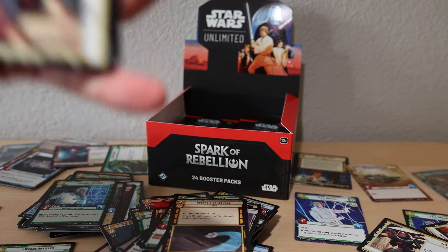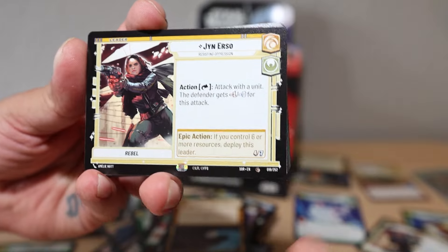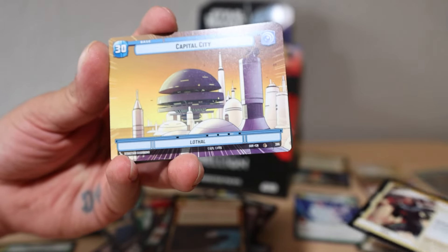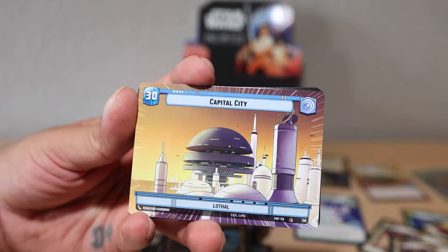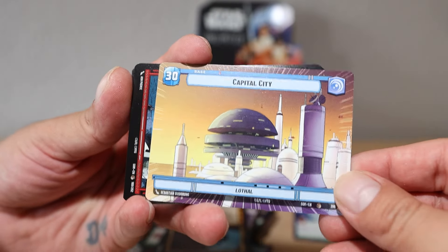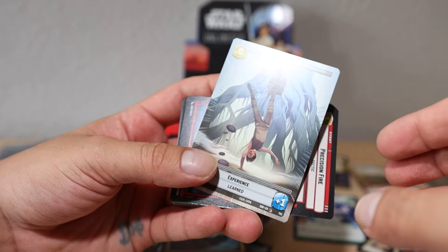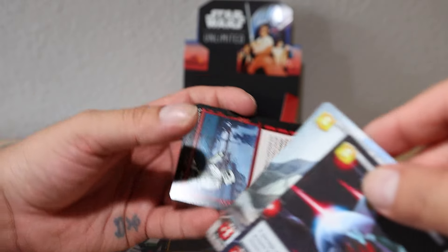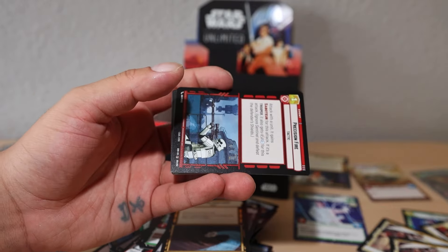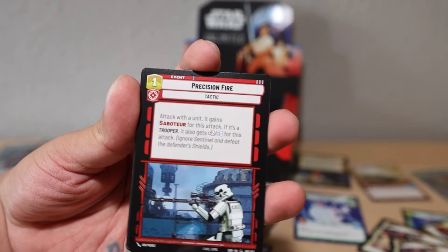We got cards everywhere right now - piles and piles. I love them all, these cards are amazing. I want to go play this so bad. Capital City hyperspace card - our second base hyperspace card. On the back there's a token upgrade - experience token. Really awesome. I love this game, this game looks so fun!